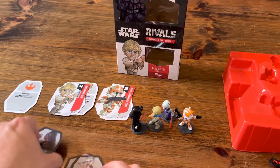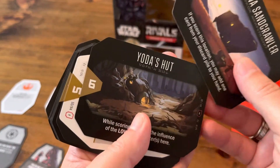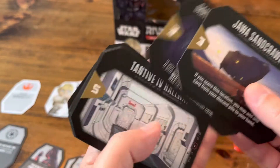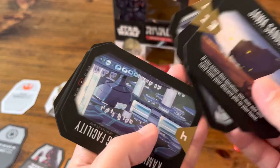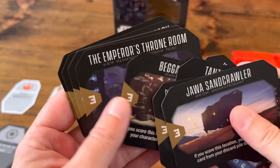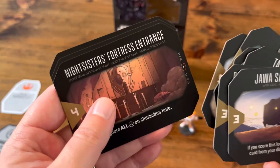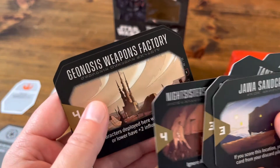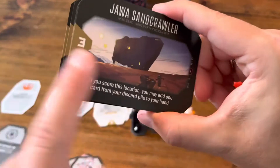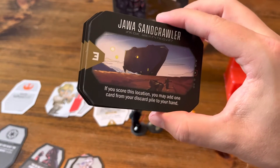The point of the game is that locations are going to come out. This deck comes with 12 location cards: Jawa Sandcrawler, Yoda's Hut, Darth Vader's Meditation Chamber, Tana Four Hallway, the Kamino Cloning Facility, Beggar's Canyon, Emperor's Throne Room, Crate Trenches, the Lars Homestead, Nightsisters Fortress Entrance, Geonosis Weapons Factory, and Yavin 4 Rebel Base. I'm not sure if every premier set comes with these same cards or if they're randomized like in the boosters.